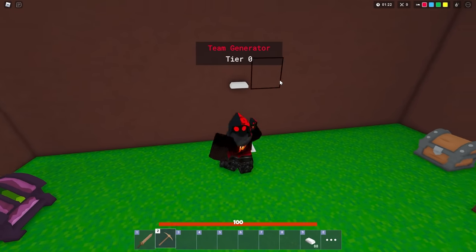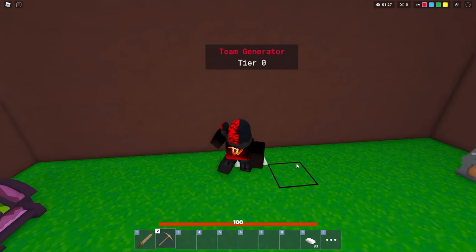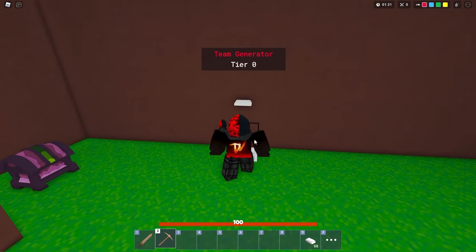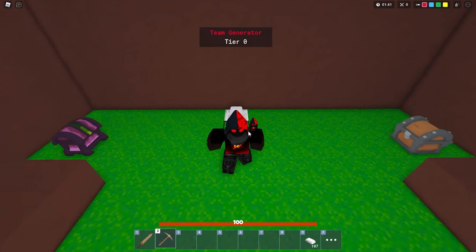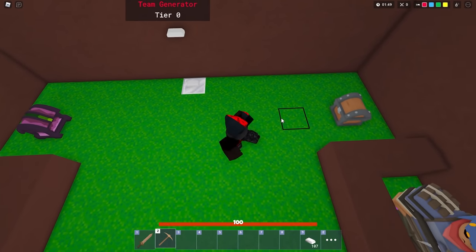This right here is your team generator. It starts out at tier zero, so you can see it generates some iron at a slow rate. It is shared, so if a teammate comes over, they're not taking iron from you — you both get the same amount. The only thing that's not shared is a pool of iron that's just sitting here on the ground — that's not shared unless you know how to split gen.